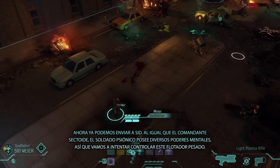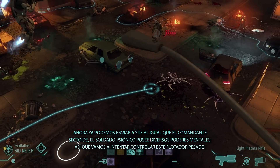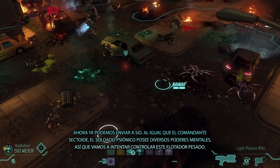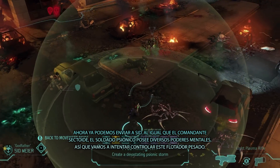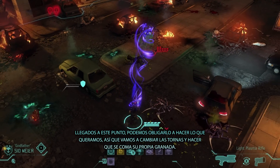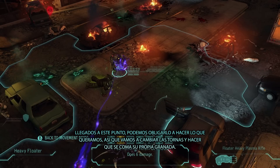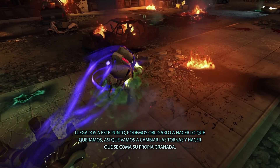We can send in Sid and the psionic soldier. Like the sectoid commander, the psionic soldier has an array of mental powers. Here we're going to take control — if we can — of the heavy floater. At that point we can make him do whatever we want, and what we're going to make him do is turn the tables and make him eat his own grenade.